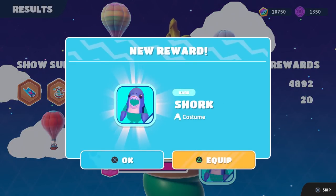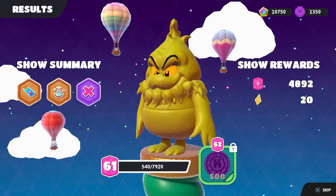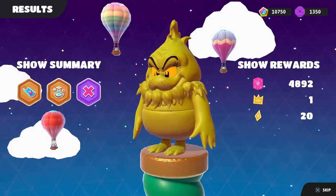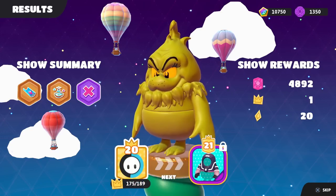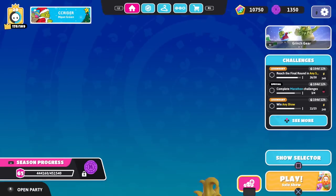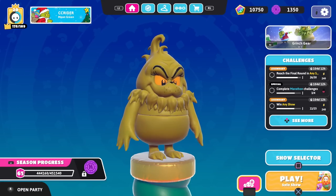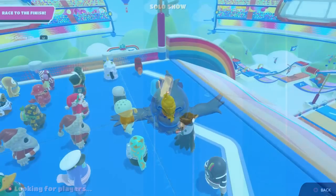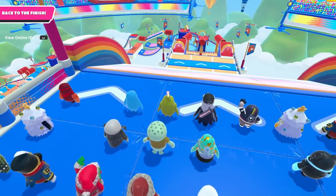We get the top part of the Shork costume, which I'll be sure to showcase soon. We also get a crown, getting us to 175. We're slowly closing in on level 21, but there's still so much more left to go. We'll do at least one more show as the normal Grinch before we switch over to the other costume. It's one of my favorites, so hopefully we win this one.